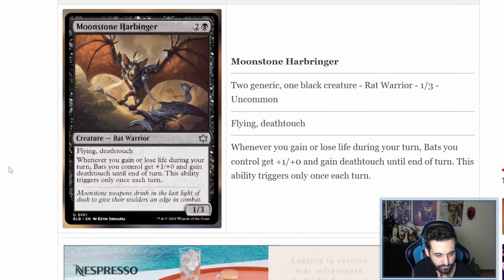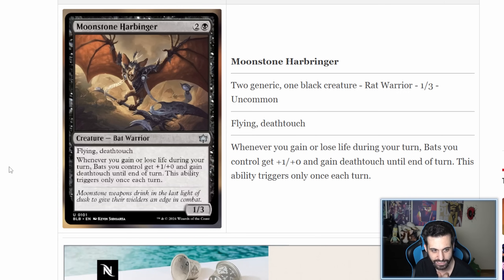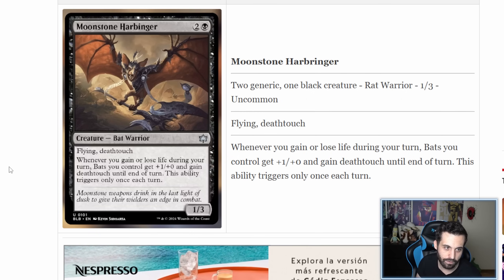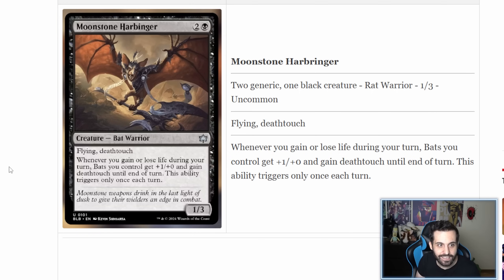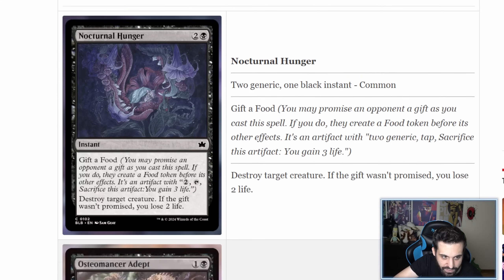Moonstone Harbinger is a three-mana 1/3 with flying and deathtouch. Whenever you gain or lose life during your turn, bats you control get +1 power and gain deathtouch until end of turn — this ability triggers only once each turn. If a bat deck exists it'll probably run this card. You can pump your entire board and use tricks where you gain or lose life right before combat damage, then deathtouch everything with your little bats. Potentially exciting, but not the craziest tribal card I've seen this expansion — some potential there though.